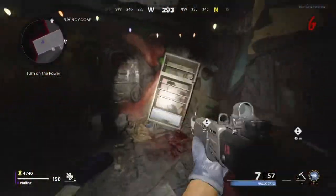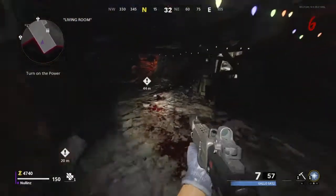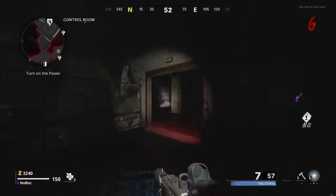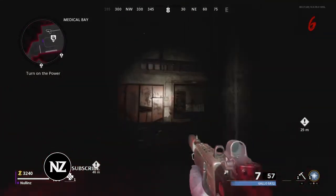The first cassette tape is across from spawn — you're just going to walk right into this room and get that cassette tape. The second cassette tape is right here, right above Speed Cola.